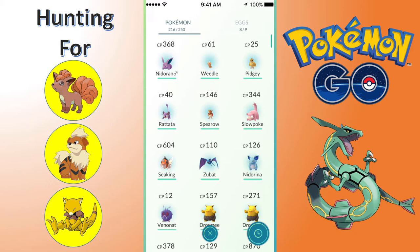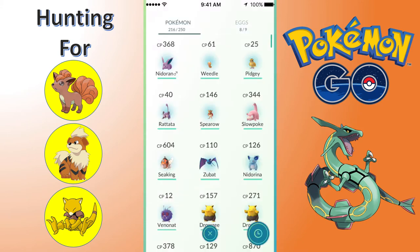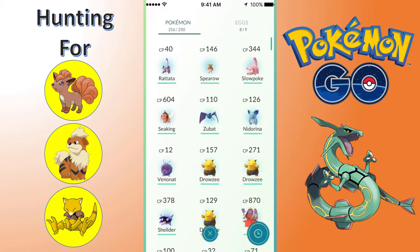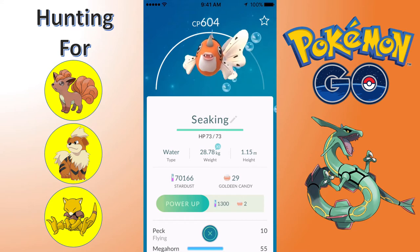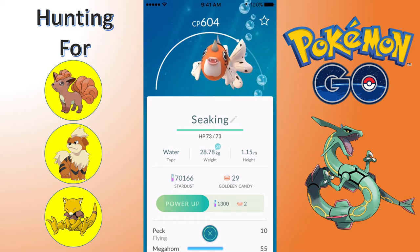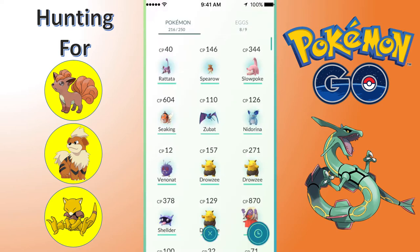These are the most recent Pokemon. We got these Weedles, Pidgeys, and Rattatas caught at home. Same with the Nidoran male here, which is actually a really nice one - I'm happy about that. We got Spearow, new Pokemon today, Slowpoke. We got this new Seaking, which is 604 Combat Power, which is really nice.